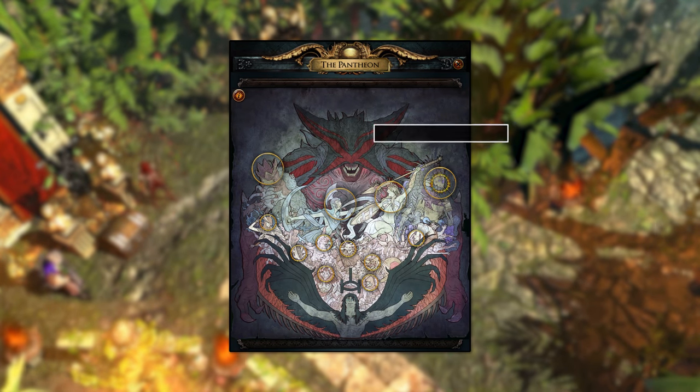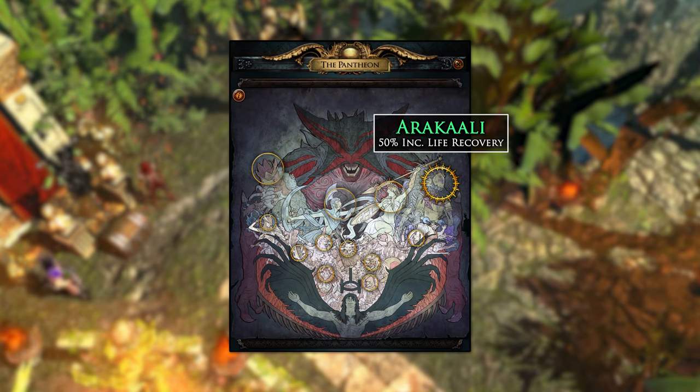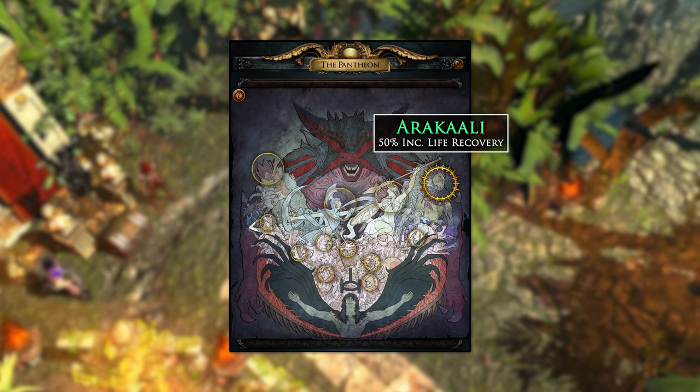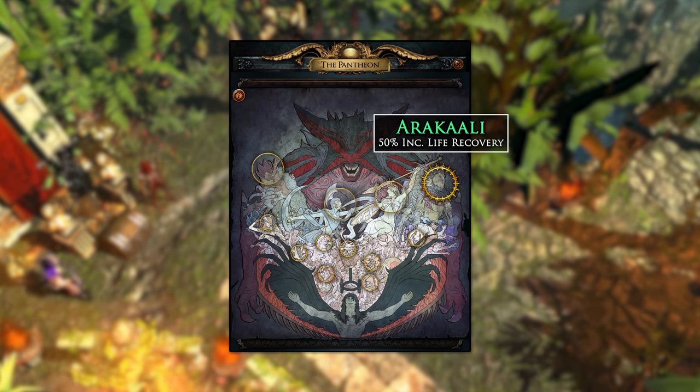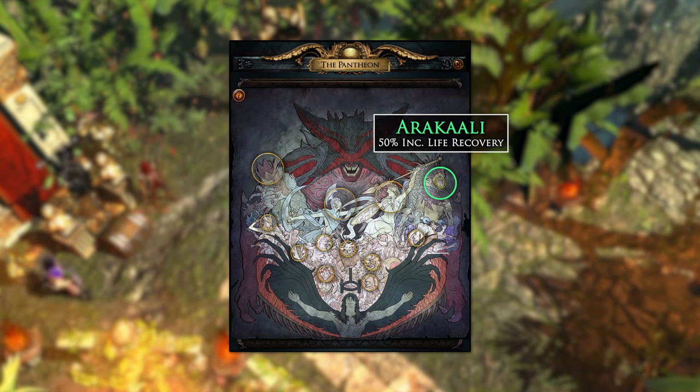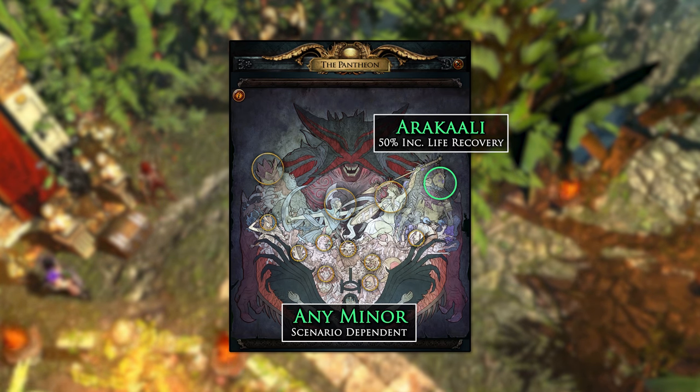Here are some useful pantheons for the build. For the Major, we will want to use Soul of Aracali. We will also want to upgrade this pantheon to get the 50% increased recovery rate for life when you have stopped taking damage over time recently. This greatly increases our recovery rate, and will work with Immortal Call proccing on our siphoning charge debuff and when our siphoning charge debuff ends. For minor pantheons, you can make use of any of them depending on the situation.